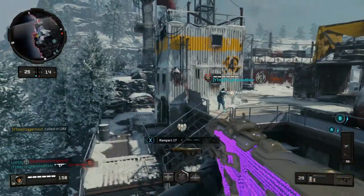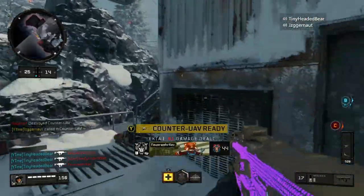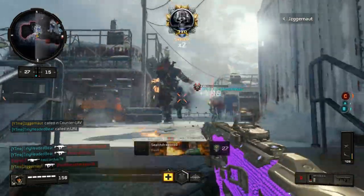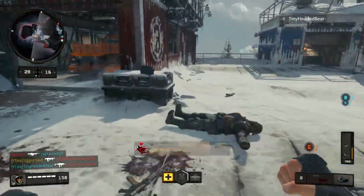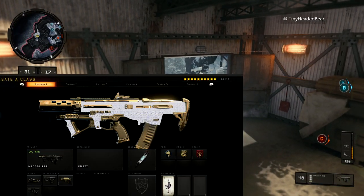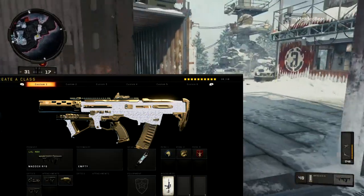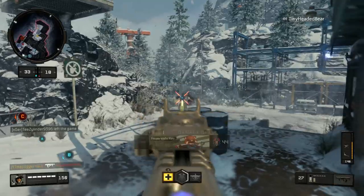In competitive you obviously can't use scavenger, LMGs, stuff like that — there's just a lot of things not used in competitive that I don't really use in pubs either. So I thought I'd put a comp class on and give it a try. I was using the standard AR setup, which is double quickdraw, stock, and elo or reflex — that just depends on player preference, but I prefer elo over the reflex.